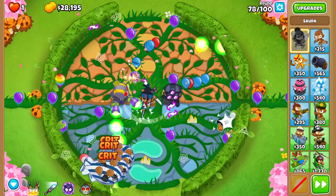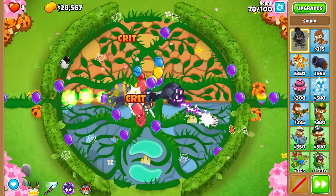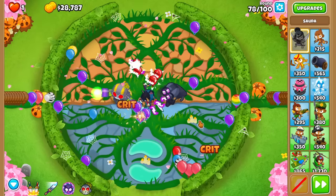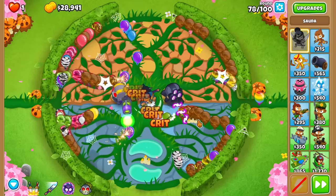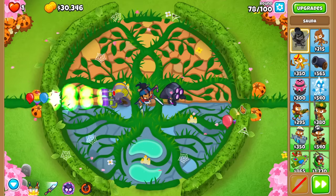That was a terrible jump. We're going to go for an extra ability just to make sure we clean them up — and that is great. We should get that back before the second set of bloons, and we'll also have a Tech Terror available. Round 78 — purple bloons coming in now. Don't cause chaos for me, little purple bloons. We slow it down, go Tech Terror ability, and knock them out.